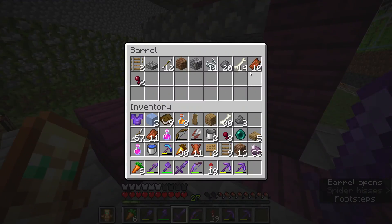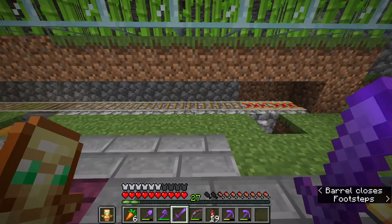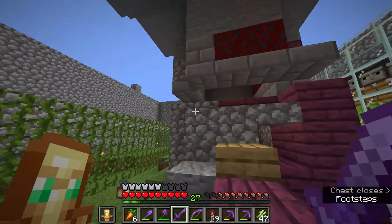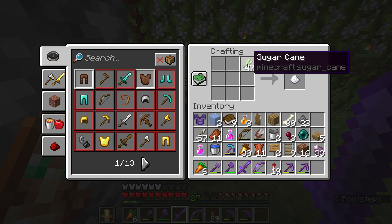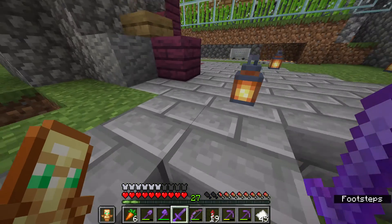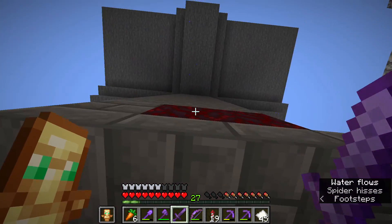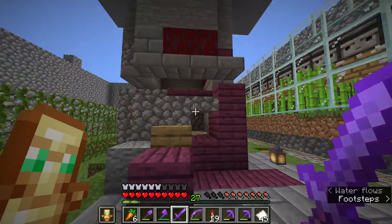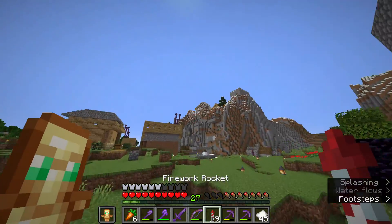If you're wanting XP as well — which is pretty nice alongside using this for rockets — you can also just get XP. The best thing about this design is that while you're at the bottom, all the mobs will walk down to you, but they can still spawn even when you're away.